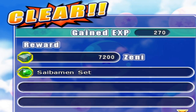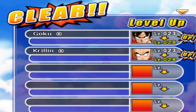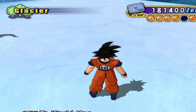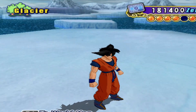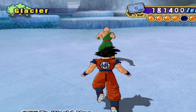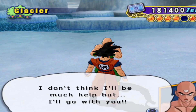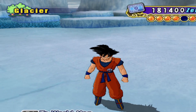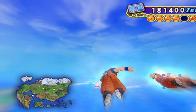We leveled up Krillin and Goku. What's in the glacier? Tenshinhan! Nothing else. Oh, you want to join us, Tenshinhan? Alright, we got Tenshinhan — sweet. Let's go do the mission.